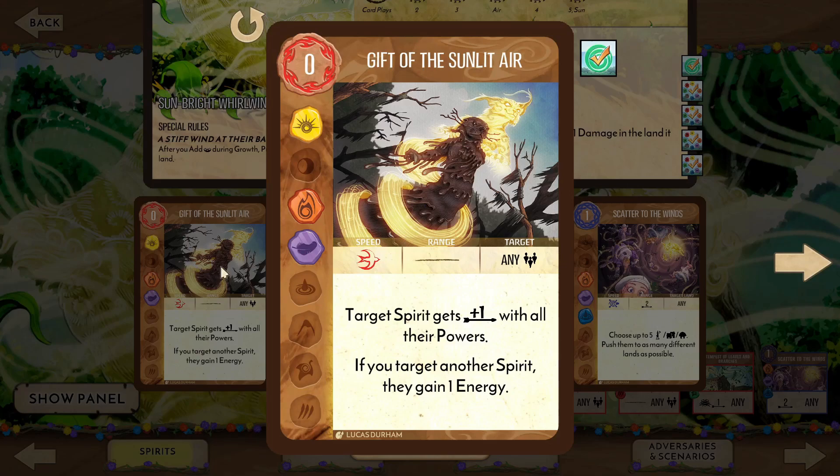For our unique powers, Gift of the Sunlit Air grants any spirit extra range to all their powers and an energy if you target an ally. It's rare that we will need this ourself, especially on a smaller island, but it costs zero and gives us our elements, so helping another spirit is a nice bonus.